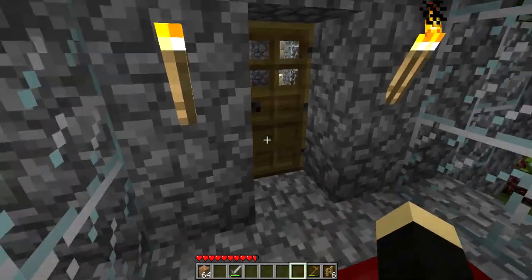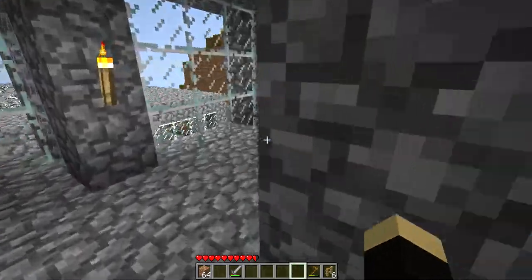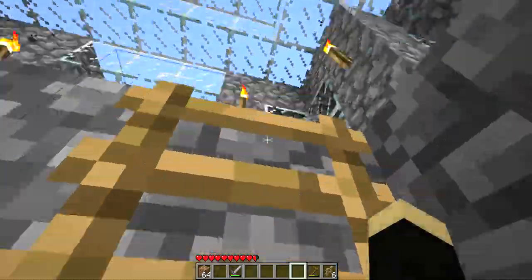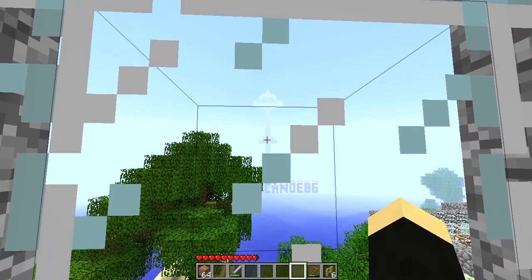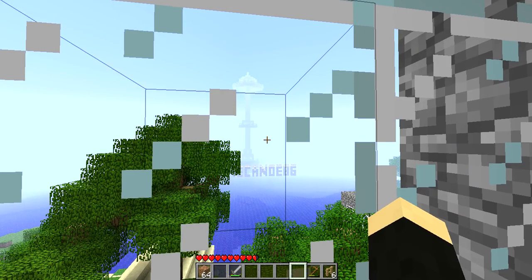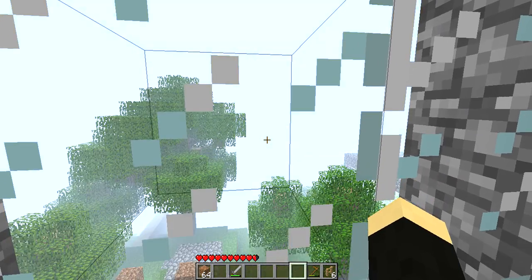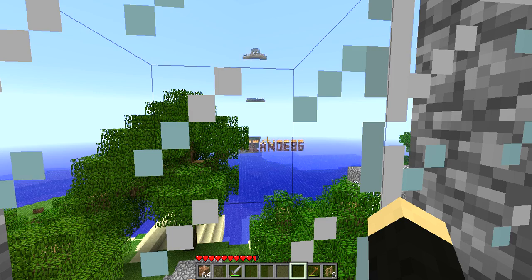Hello everybody and welcome to another smoothie update. Today I want to show off something new I've created and you'll see it very shortly. You can see it from all the way over here. See that structure way off there in the distance? That, my friends, is the lighthouse. Let me change the render distance to far because then you'll be able to actually see it. Yes, I've had the idea to build this lighthouse for quite a while now and now I've actually done it. So let's wait for all these chunks to load and yes, we can see it from here.